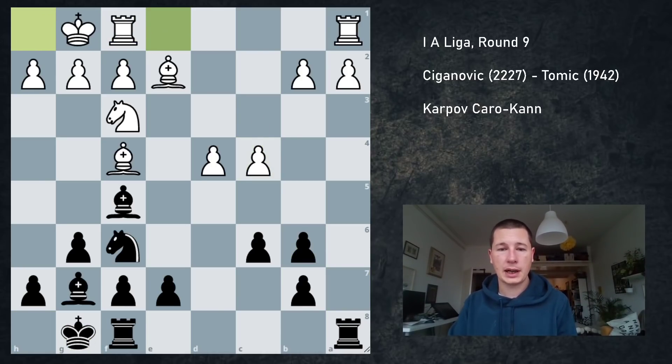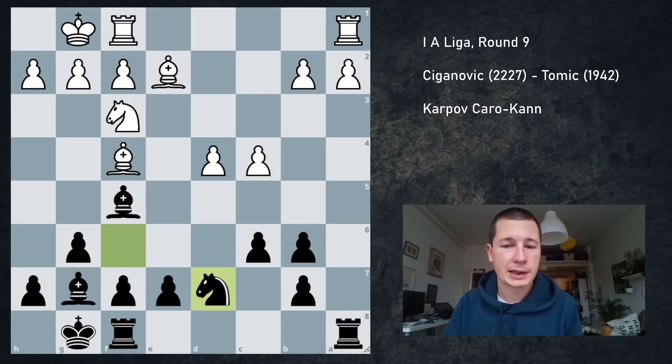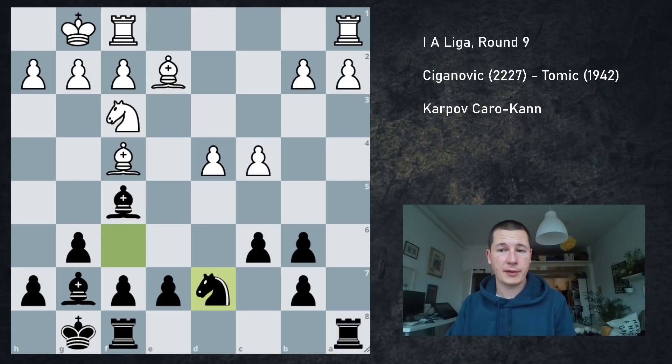I played c4, both sides castled, I played Nd7. I want to open up my dark-squared bishop, defend b6, and prepare c5. And here he played h3.